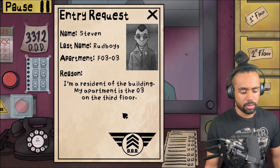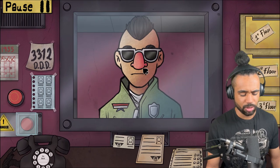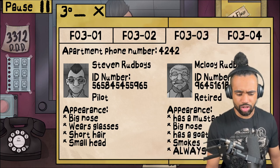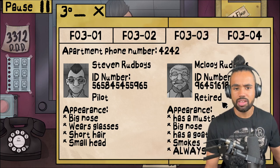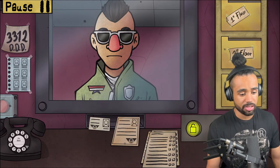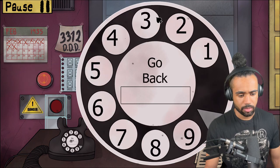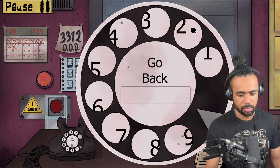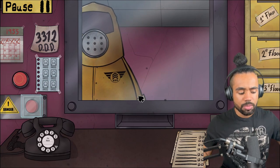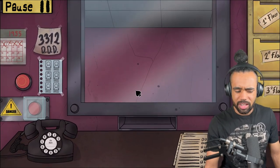Well how can that be? The other guy wasn't a doppelganger, so this guy has to be a doppelganger by default. Listen, I'm gonna stick with my guns - hasta la vista baby! Come take this man away. I assume if I do the wrong thing they let me know. That guy was a doppelganger but he didn't look any different!